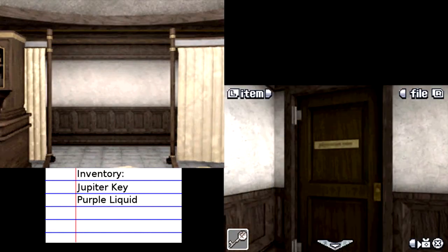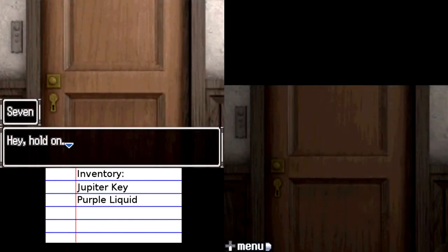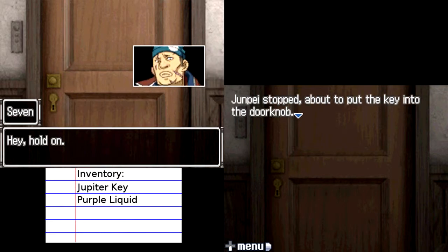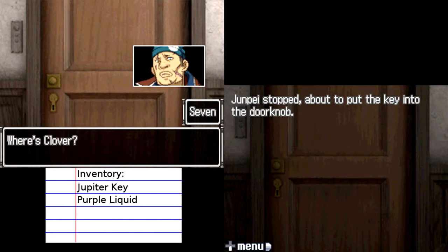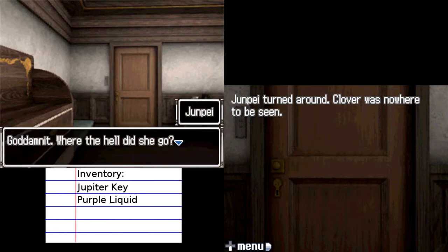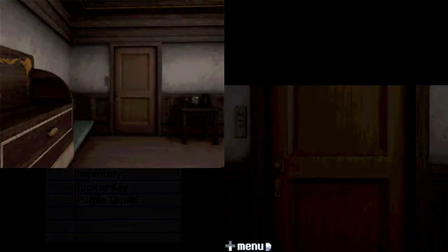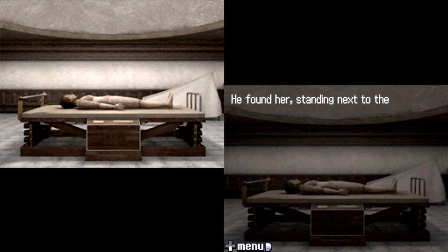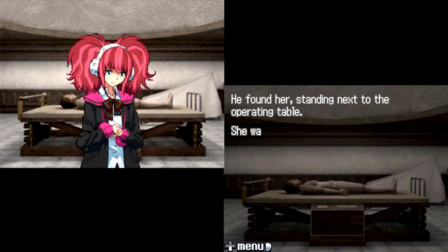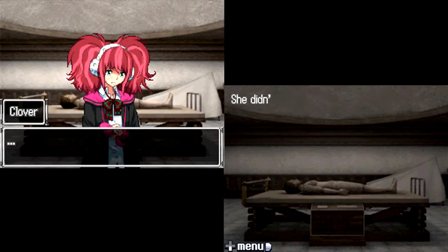I'm going to take a guess — say it goes to the door over here. Hey, hold on. Junpei stopped, about to put the key into the doorknob. What's up? Where's Clover? Did she find an axe or get a scalpel or something? Junpei turned around — Clover was nowhere to be seen. Where did she go? I'll go get her. Junpei left Seven at the door and headed back to the operating room. He found her standing next to the operating table, staring at the mannequin.